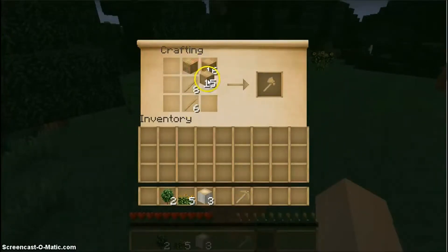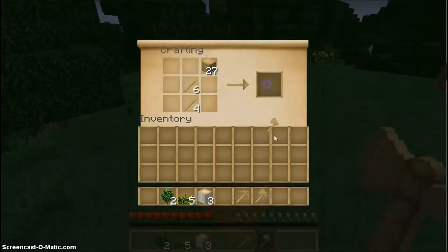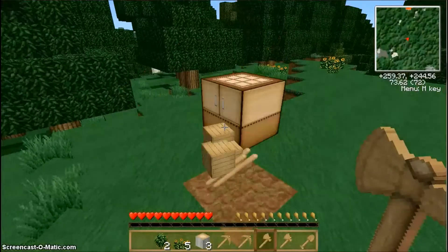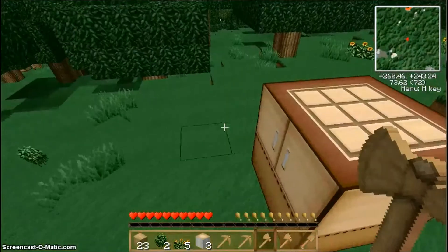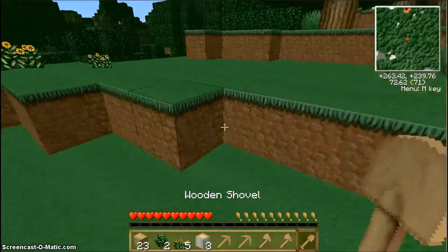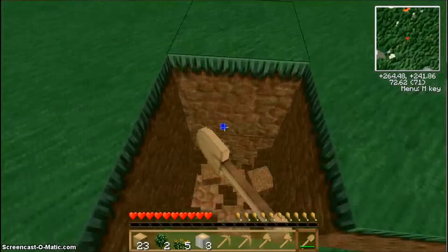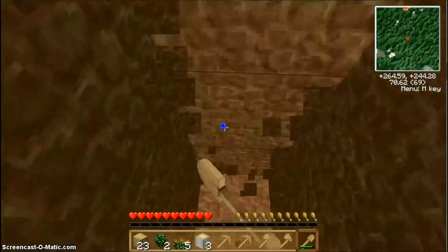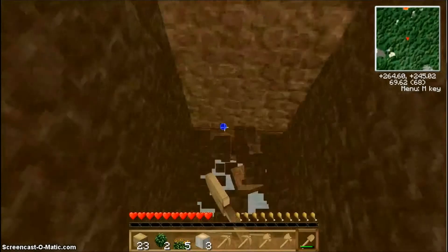Fixed spawn positions in a saved mash-up pack world. Fixed issues with a map placed in an item frame revealing the position of all players despite in-game gametags having been disabled. Minecraft Store now displays all prices in local currency rather than Microsoft Points.